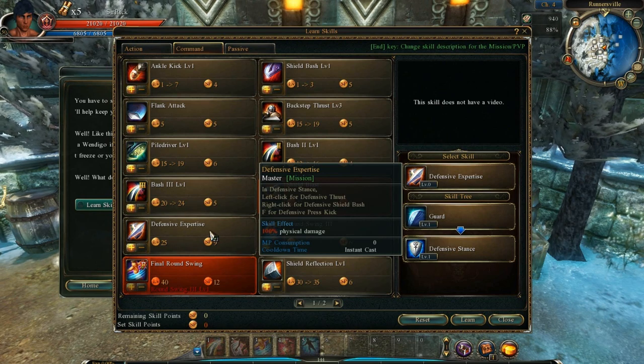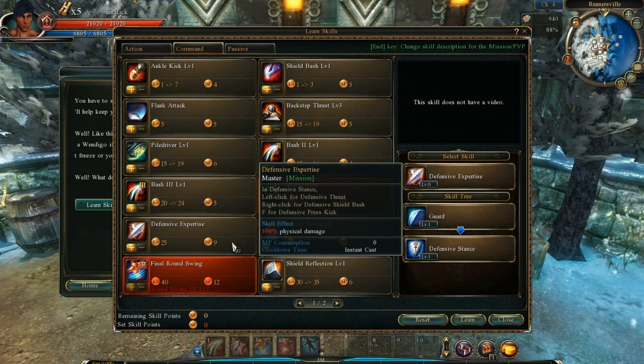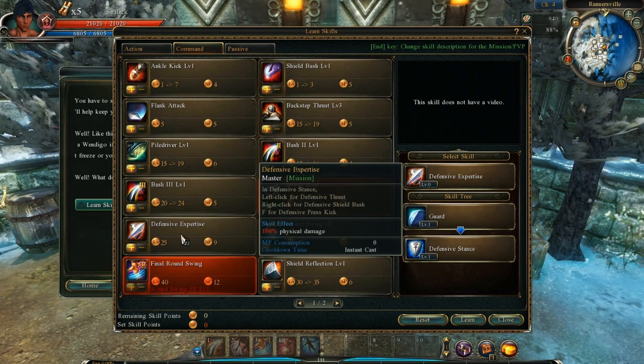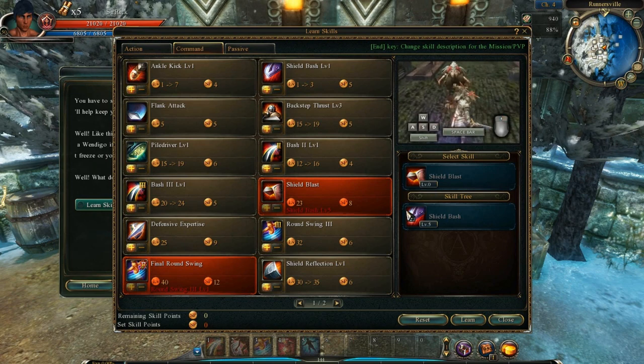Another skill I do not want you to pick up: don't pick up defensive expertise — it sucks. It has a mechanic where if you right-click while using it, it does a little shield bash. You want to do the shield reflection instead of the shield bash. If you get this skill, you'll never be able to use the shield reflection. That's why you don't pick it up.